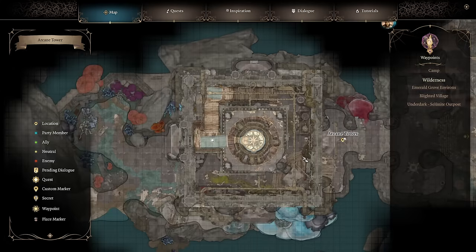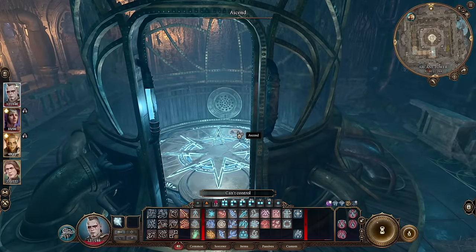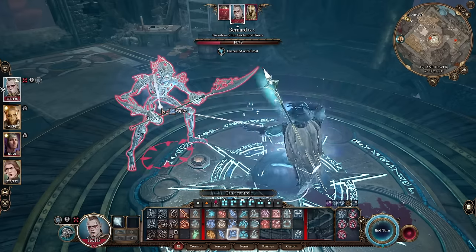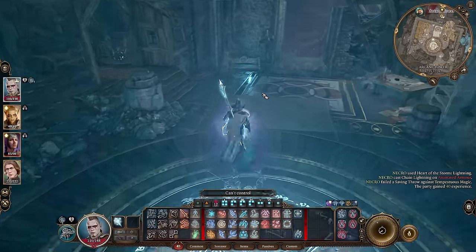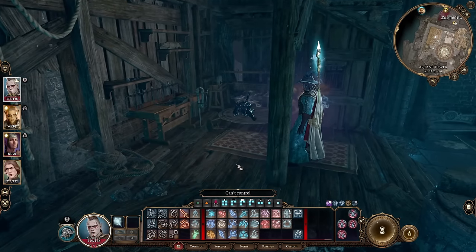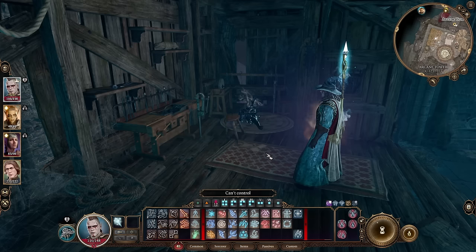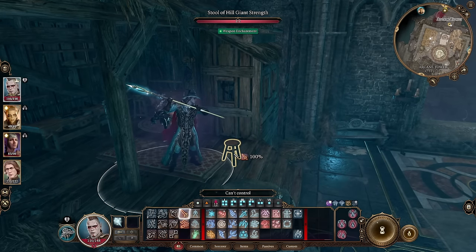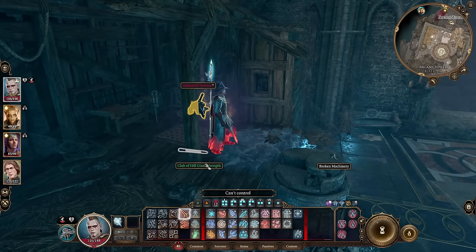The next weapon is located in the Arcane Tower in the Underdark. You need to gain access to the elevator and go to the upper floor. Depending on your conversation with Bernard, it can go either way — friendly or hostile. You will gain access to the top room, but there's a really high chance you will miss this stool. If you just hover your mouse over it, it will say Stool of Hill Giant Strength. Looking pretty basic, but if you attack and destroy it, you will find the Club of Hill Giant Strength — a piece of the stool.